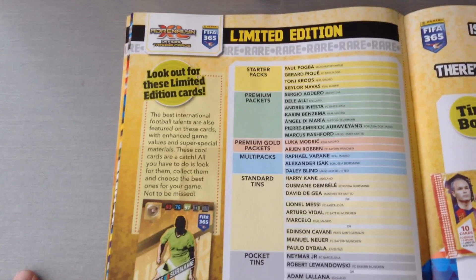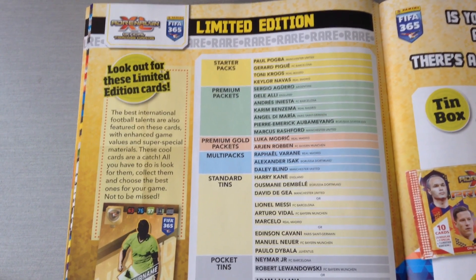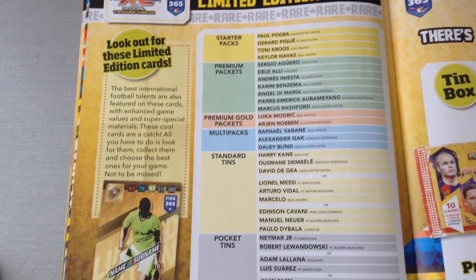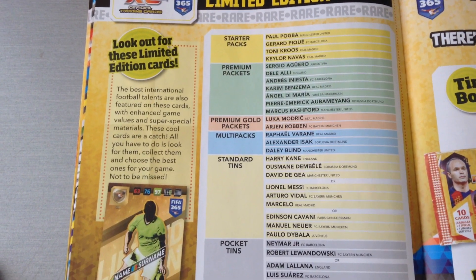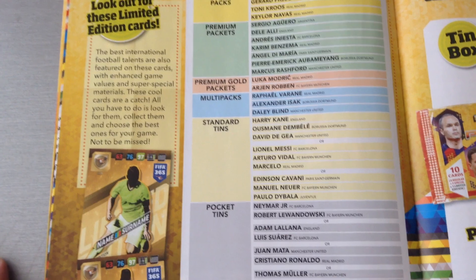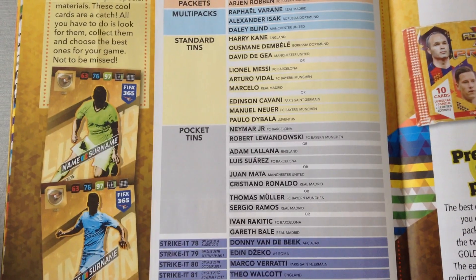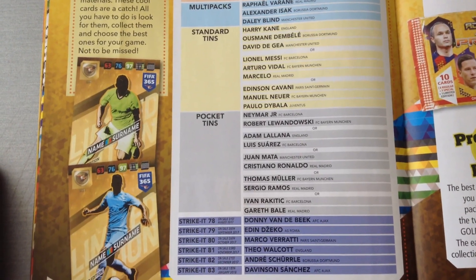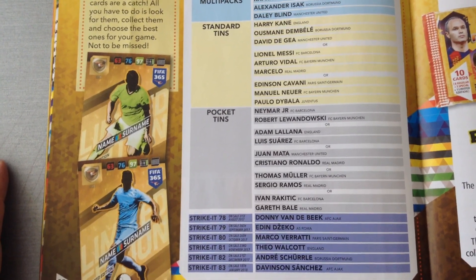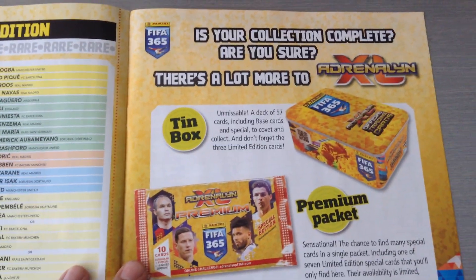Another thing here is they're telling you where the limited editions are going to be. So in the UK starter pack: Pogba, PK, Kroos, and Navas — one of them at random is going to come out. Premium packets you're going to get seven, premium gold you get two, multi packs you get three, standard tins there's going to be nine and they're going to be all different, and in the pocket tins you're going to have two, four, six, eight, ten. And Strike It magazine will have one every issue from number 78 to 83 — I will be reviewing that as well. The Strike It magazine here.